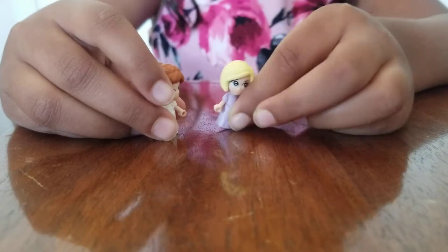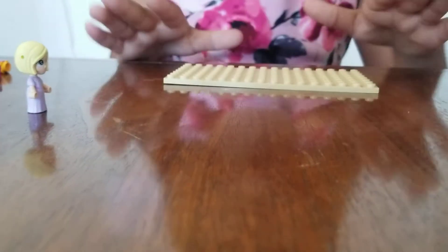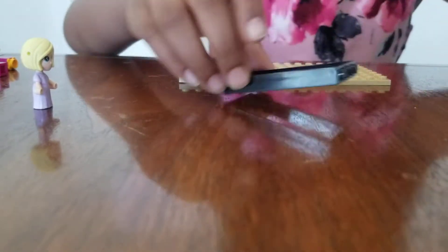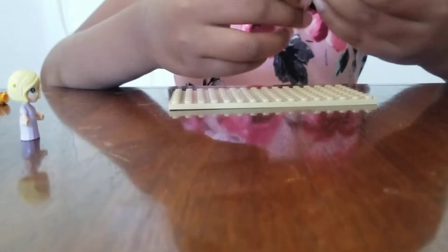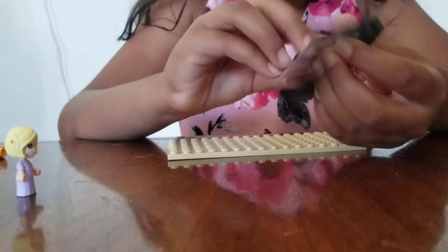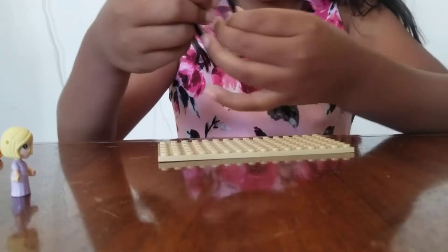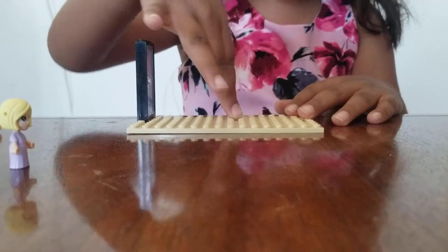So we'll put the mini dolls to the side and they're waiting there. First we're going to start by building Elsa's room. We'll start by getting one Lego plate, and we'll get these pieces for the door. Put it right in here, and next put it right here — make sure the opening part is facing inside the plate like this.